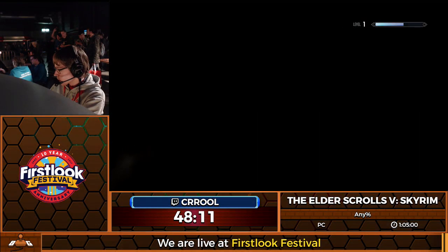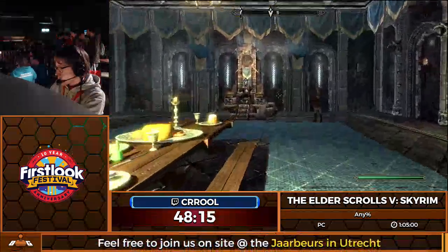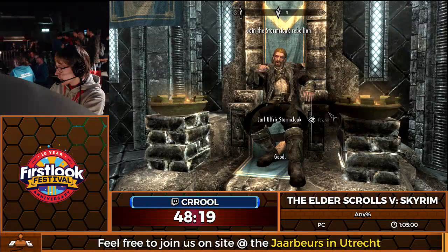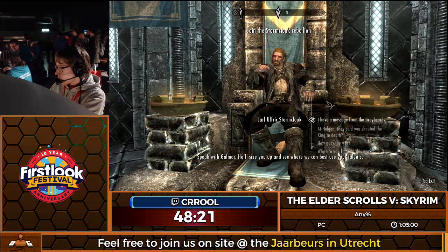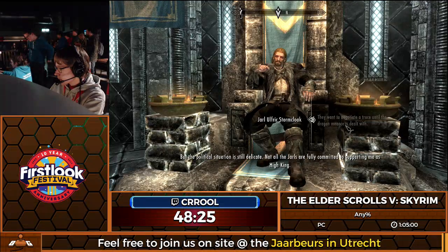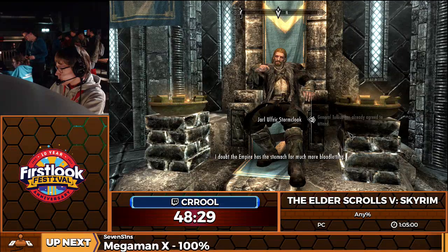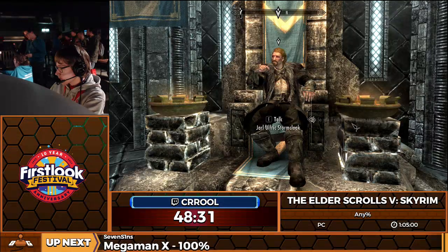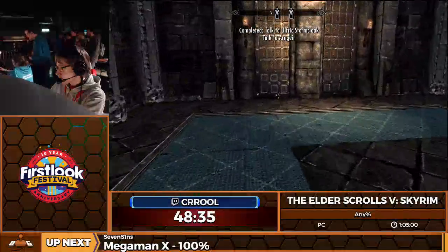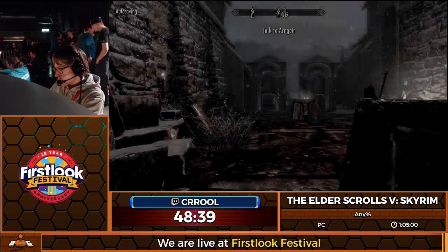Into the Palace of the Kings and we're going to talk to Ulfric Stormcloak to get the second part of the quest. Usually it'd be a lot harder to persuade him, but because the other guy is already coming, he doesn't care — he's just going to join us. We're just going to tell him that Tulius has already agreed. If he's not with us, he's against us. Now remember that second clip I mentioned? Yeah, we're going to go for that now.